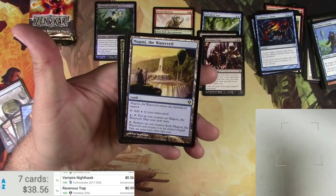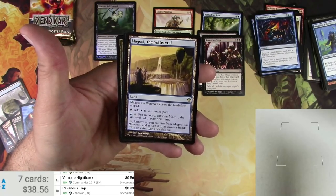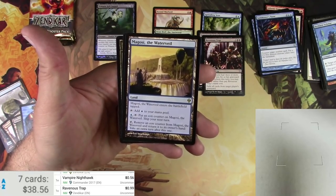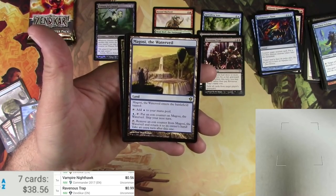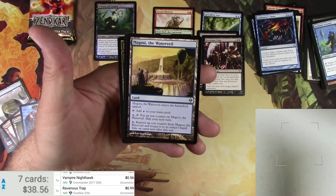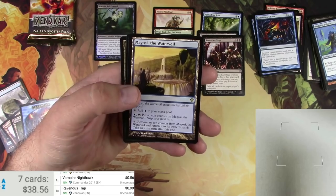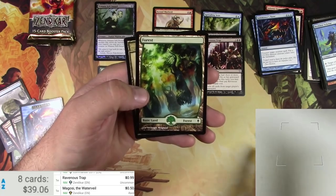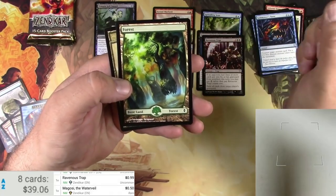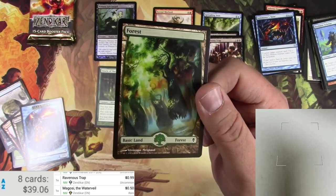Megosi the Water Veil enters the battlefield tapped, adds blue to your mana pool. Pay blue and tap it to put an Eon counter on Megosi the Water Veil and skip your next turn. You can remove an Eon counter from Megosi the Water Veil and return it to its owner's hand to take an extra turn after this one. Well, that probably has some uses. 50 cents — I was wrong, that card sucks. And a Foil Forest — beautiful.